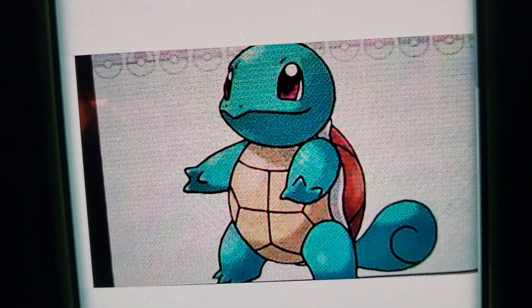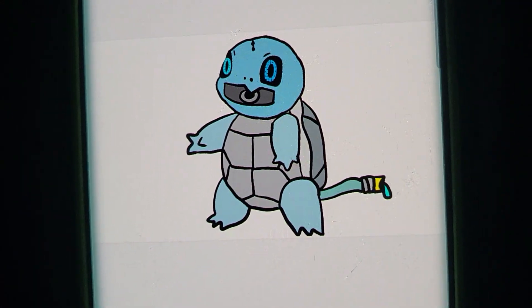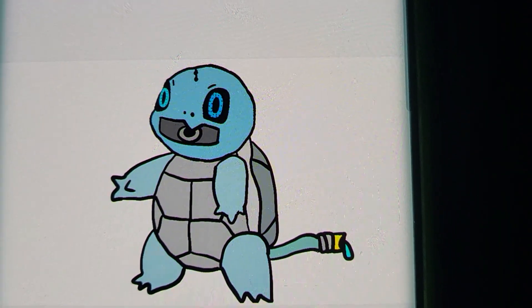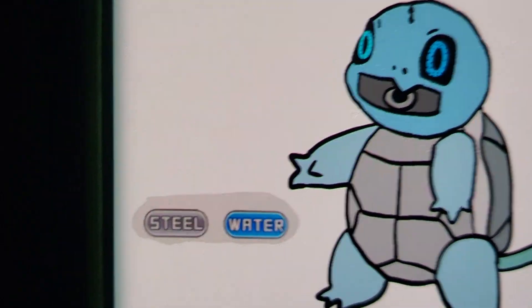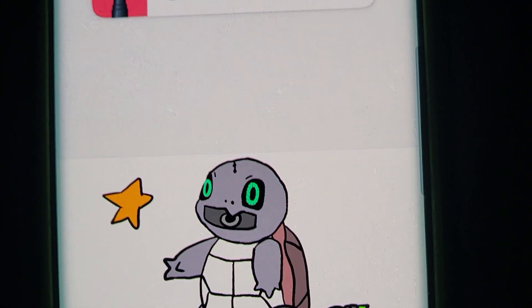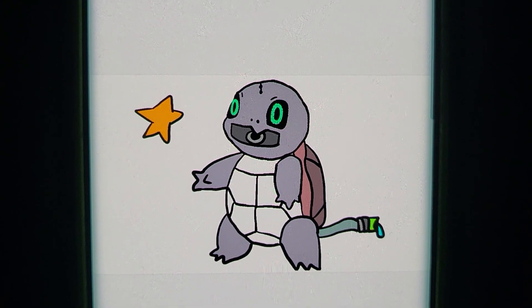Now our first ever Gen 1 starter — Squirtle gets a future form. I present you Water Blow. Water Blow has two water guns: one is in his mouth to spray off, and one is a water hose. So they can take on fires. The typings are going to be Steel and Water. One of the shinies I'm gonna show you is probably one of my favorites — here's the regular one. It's actually pretty cool.